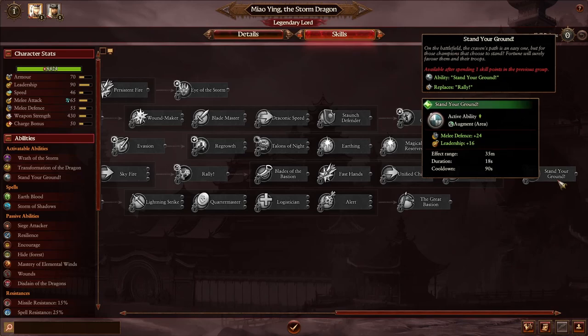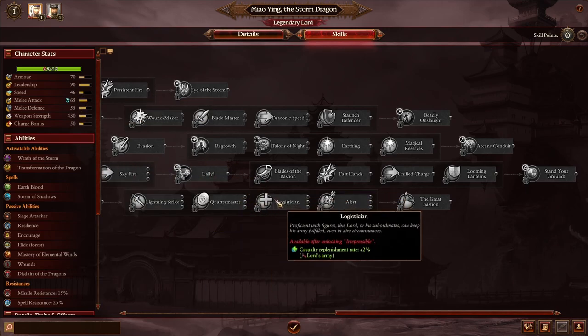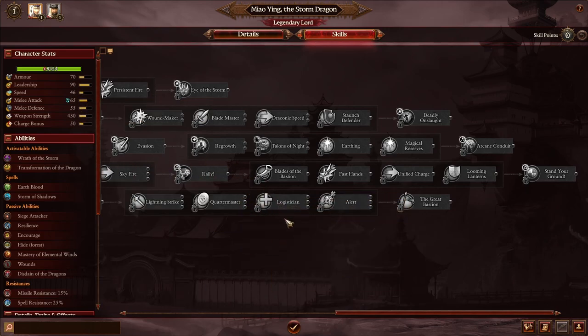Since this is our first skill tree guide, I'll also describe what the stats do in-game. In future skill tree guides, we'll skip that part — I'll have a separate guide just for stats in Warhammer 3, because a lot of my audience comes from Three Kingdoms where stats are treated differently. Warhammer uses a different engine with melee attack and melee defense instead of just evasion stats.